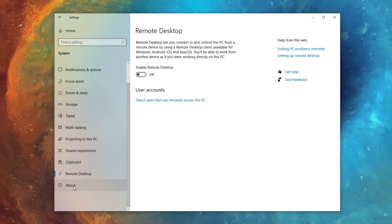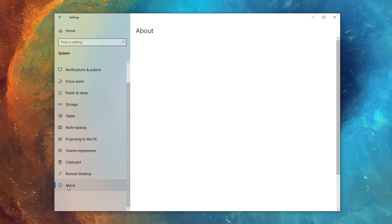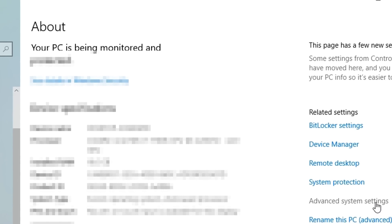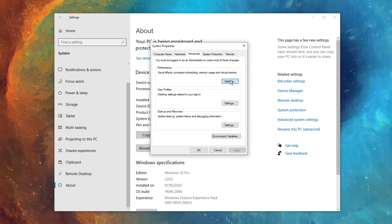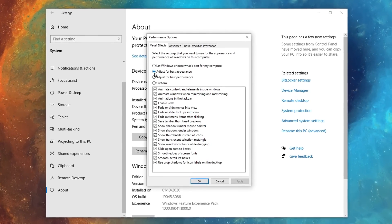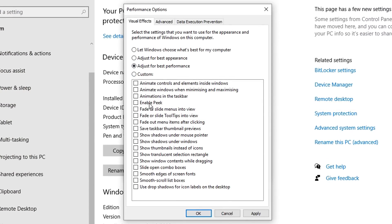Also, if you go into settings, then go into systems, and scroll down to about, then click advanced system settings on the right-hand side. In here, you can click on the performance settings and adjust all of these to be on best performance. Just remember to tick the following four essential ones: enable peak, show thumbnails instead of icons, show window contents, and smooth edges on screen font.